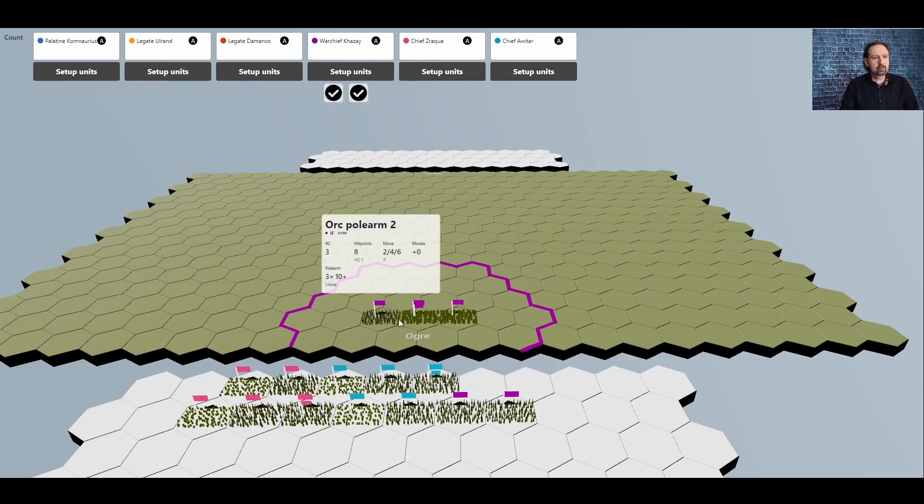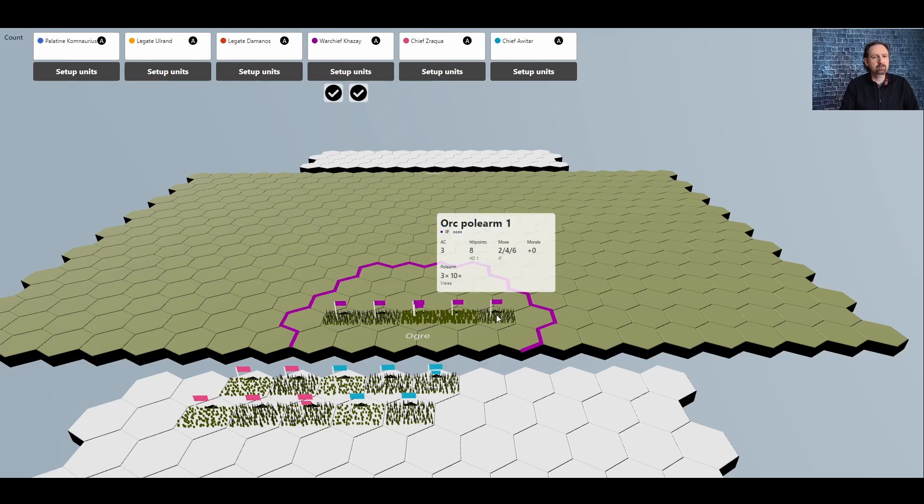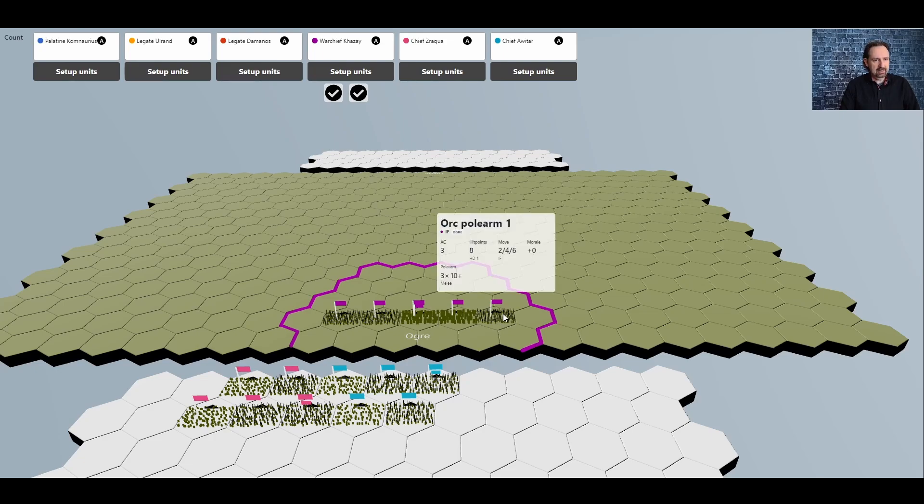The double flag represents the general, who needs to be near the middle of the battlefield to control his troops. Each orc polearm unit represents 120 orcs at company scale — 480 at battalion scale, 1920 at brigade scale, or 30 at platoon scale. We form them in a straight line; the typical formation is 20 wide and 6 deep for man-sized creatures. In a fantasy game, you can have units made up of larger creatures. Large creatures count as multiple men in terms of frontage: there are 60 ogres here because each ogre counts as two men.